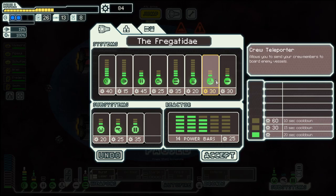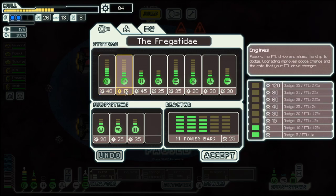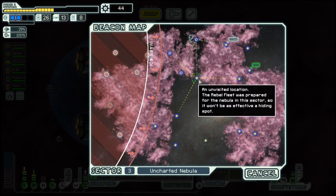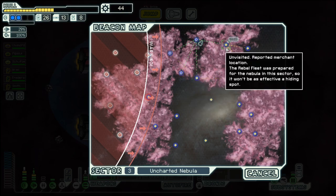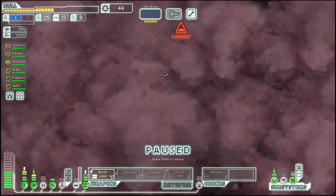Nice. Where shall we invest next? That shield upgrade is 100. Up there is another store. Let's go around here and to the exit. Let's see how that works out.